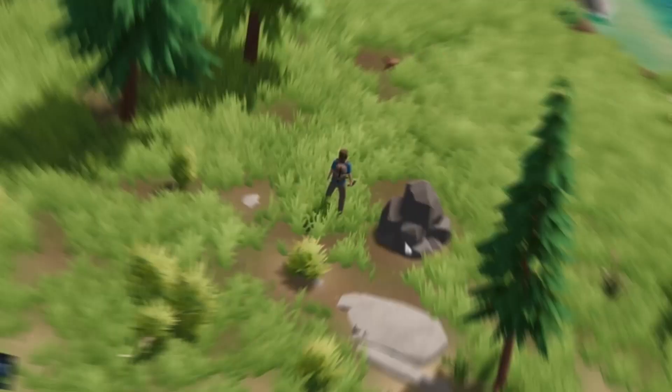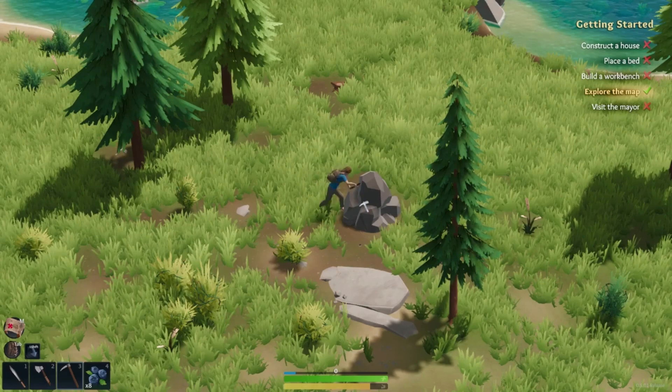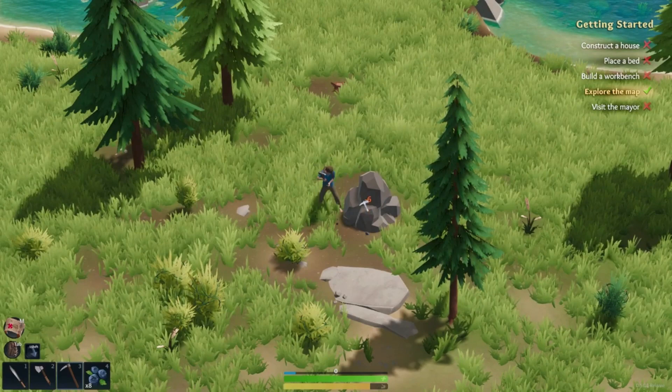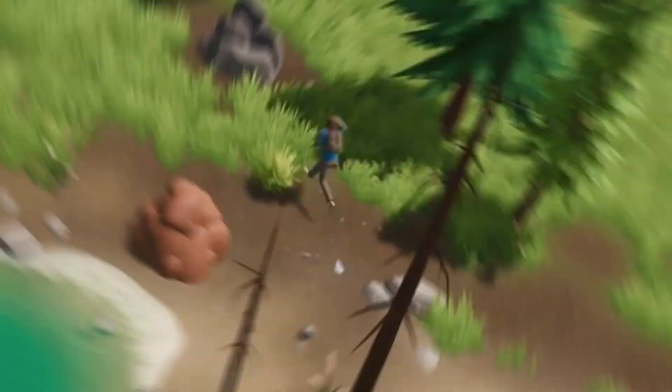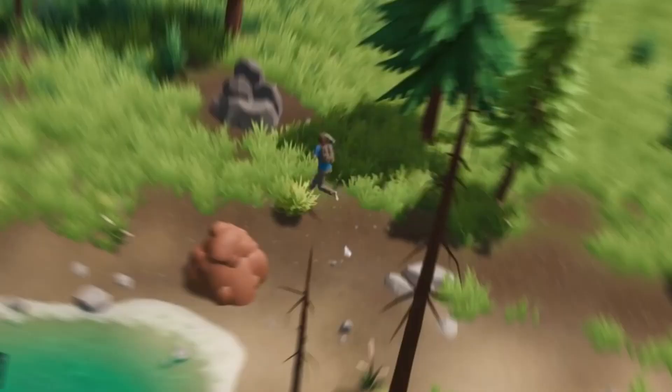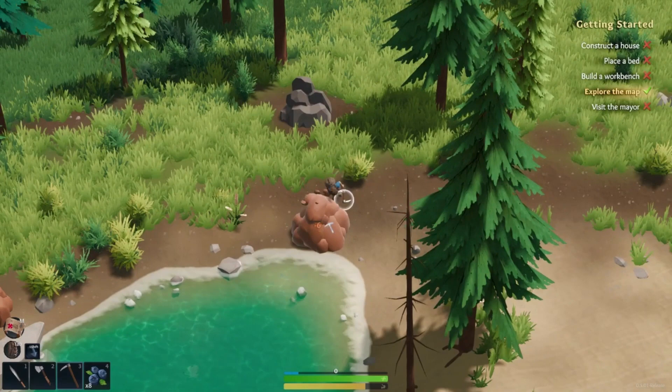Here we can see a mining node — this is stone. We'll hit 3 to equip our pickaxe. The same timing mechanic is true with your hand axe and knife; if you time it right on the backswing, you get a little bit of extra damage. Now, the gray rock is stone and this brown rock here is clay — two different materials. Every once in a while, you'll get a rare drop from the clay called a sapphire, which looks like multicolored gems.